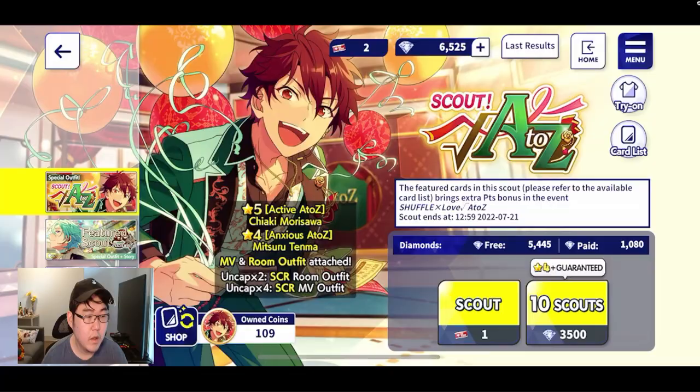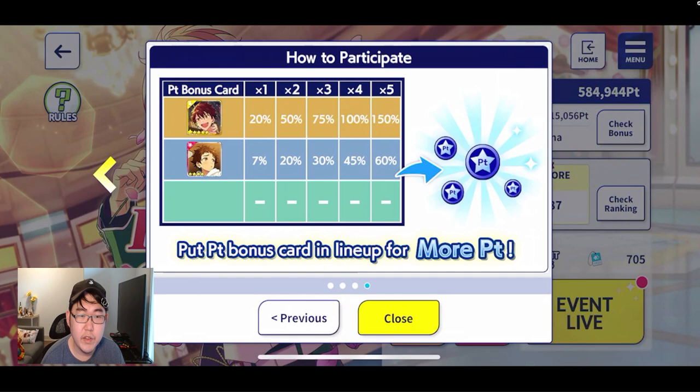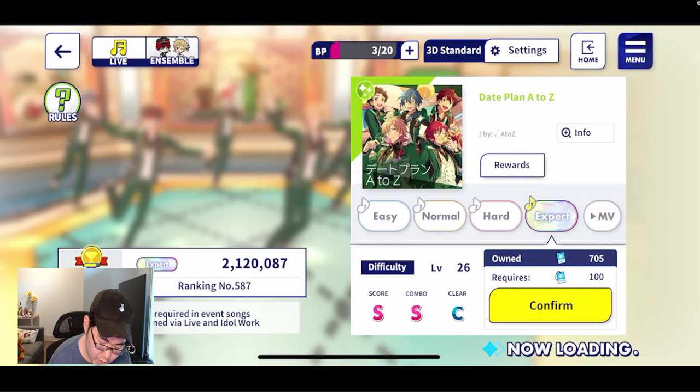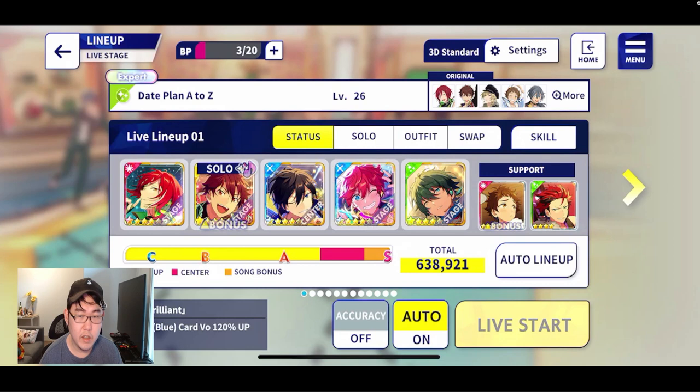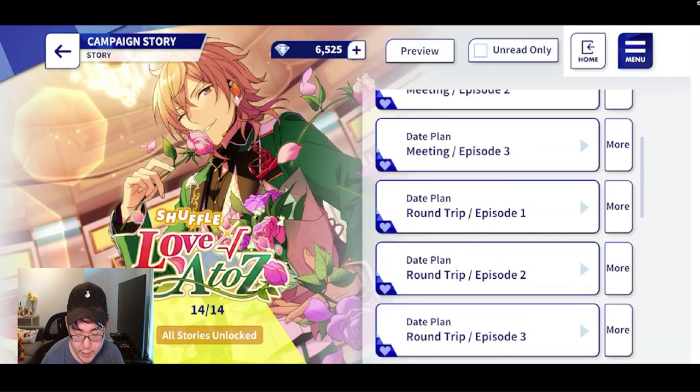With the event gacha, there are event cards, and if you get them, you get extra points which makes it easier to get the event point card. Based on how many copies you have or how many limit breaks you have, you'll get more points. For example, if you get the Chiaki card, you can get 20% bonus with just him. If you get Mitsu and multiple limit breaks of him, it just adds on. You do have to add them to your team — either your main team or support team. I have Chiaki in my main team and Mitsu in the back since he's not leveled up, but he's still in the party so I still get his bonus. Also, don't forget to read the story — you get 10 diamonds per story you read. Diamonds are diamonds.